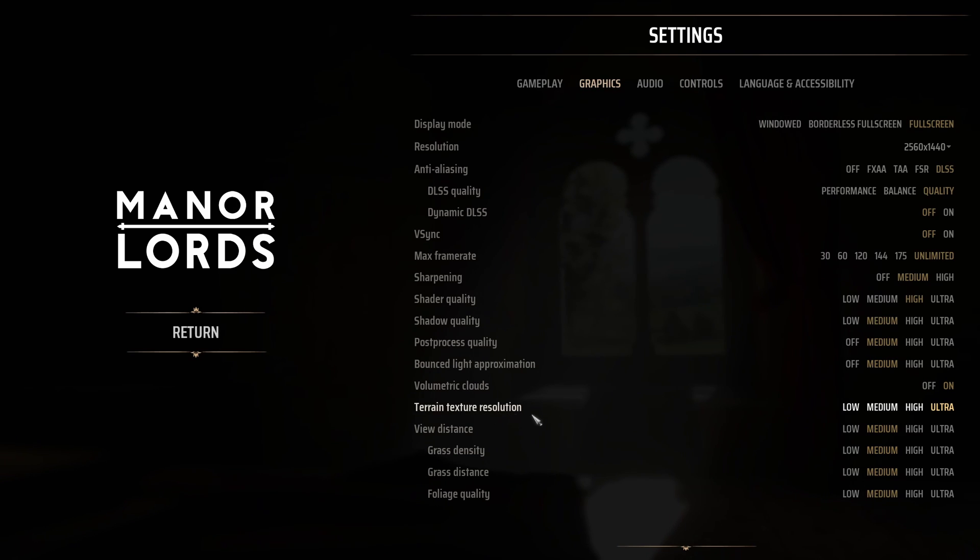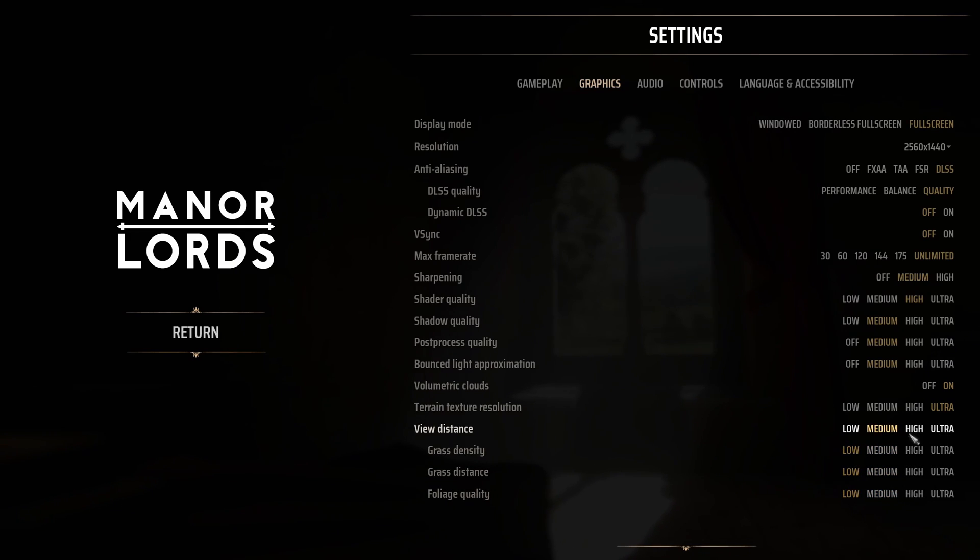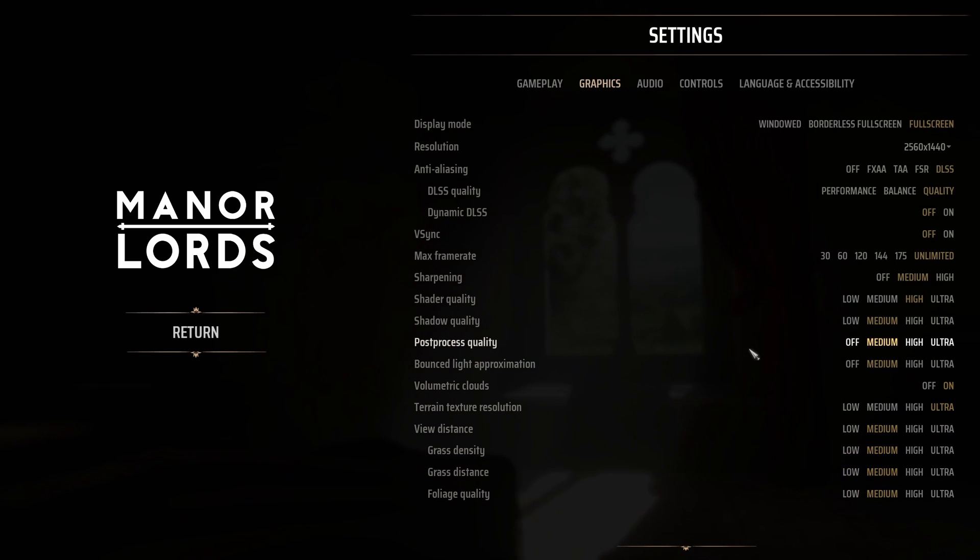For Texture and Terrain Texture Resolution: if you have 6GB or more of VRAM, go with Ultra. 4GB use High, 3GB use Medium, and less than 3GB use Low. The last setting is View Distance — this one can tank your FPS a lot. I recommend Medium everywhere, or Low if you're struggling with FPS. It's almost 3% FPS impact per bracket. Depending on how many FPS you have, you might put it higher if you don't mind playing at 60, but it tanks a lot in this game especially when zooming in and out.